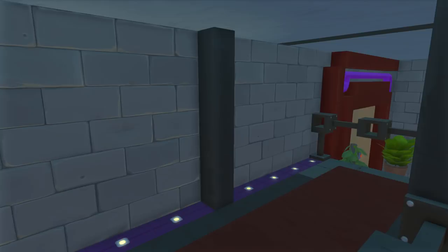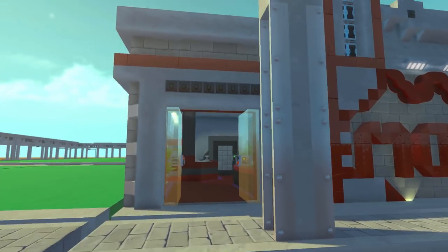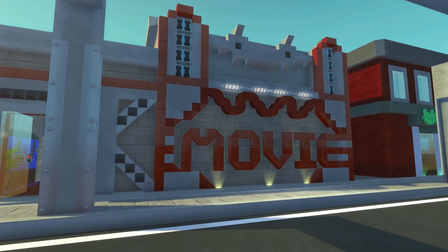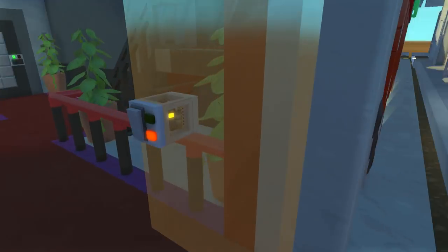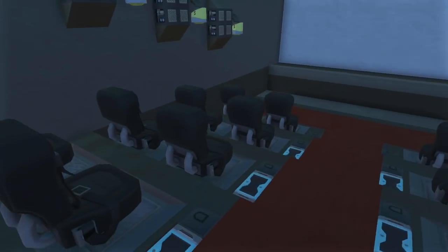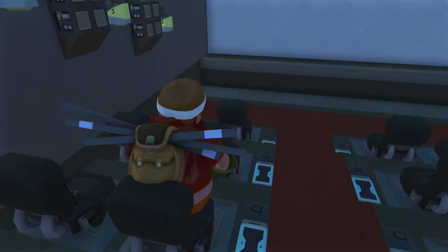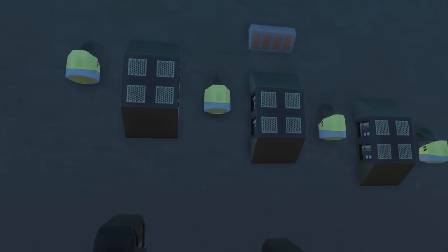When the projector is on, the lights outside are supposed to turn off — there you go, look at that, pretty cool. Some of this stuff needs tweaking but overall it's pretty good. We got the seats over here for people to sit down and watch the movie, and some lights and speakers on the sides.